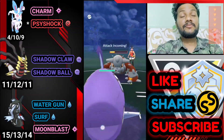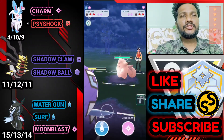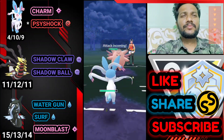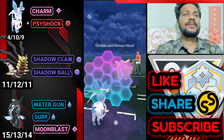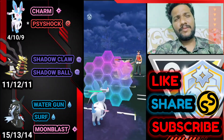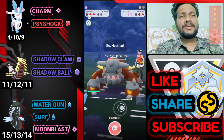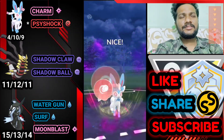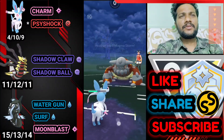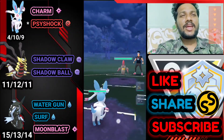He uses Earth Power. He switches to Cliffable — going for Surf. Both shields left. Baiting his first — switching to Sylveon. Using both shields, farming his health with Charm. No charge move needed. Using another shield — bye bye to Cliffable. He still has both shields left but he doesn't know about my Tapu Fini's Water Gun. He uses Magma Storm — the animation is really good — but Sylveon survived. GG for us!